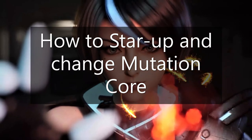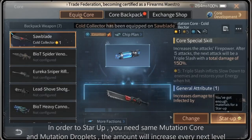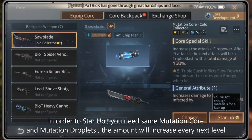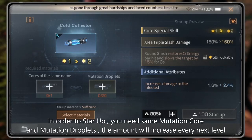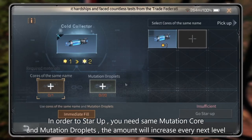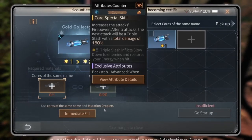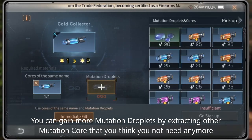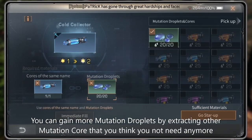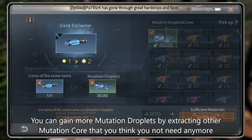I will also use this type of Mutation Core to clear brimstone mutated infected. How to start up and change Mutation Core: in order to start up, you need the same Mutation Core and mutation droplets — the amount required increases every next level. You can get more mutation droplets by extracting other Mutation Cores you no longer need.